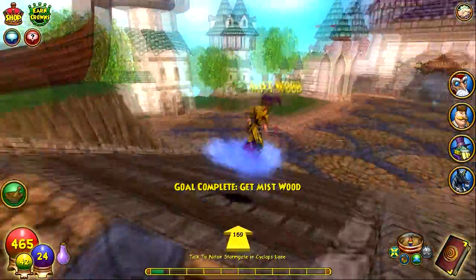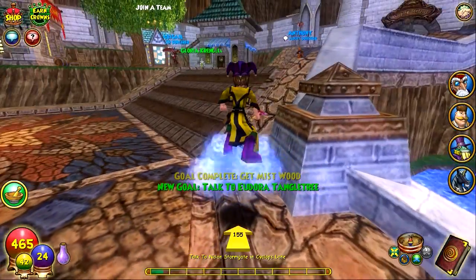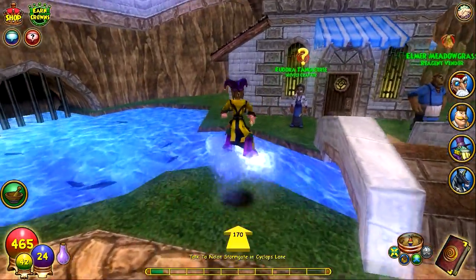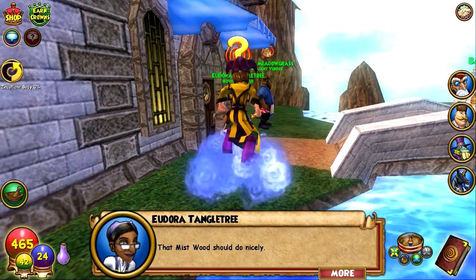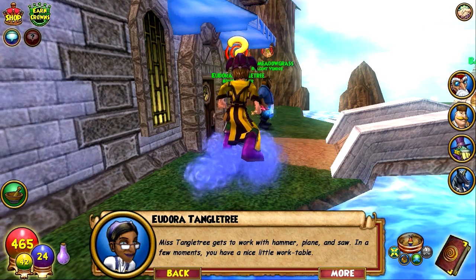There you go, I found some - see what I mean, it's everywhere. The other player is just going to go buy her mist wood. Anyway, let's go talk to the NPC and see what our next step is. Just one nicely - the tangle tree gets to work with hammer, plane and saw, and in a few moments you have a nice little work table.